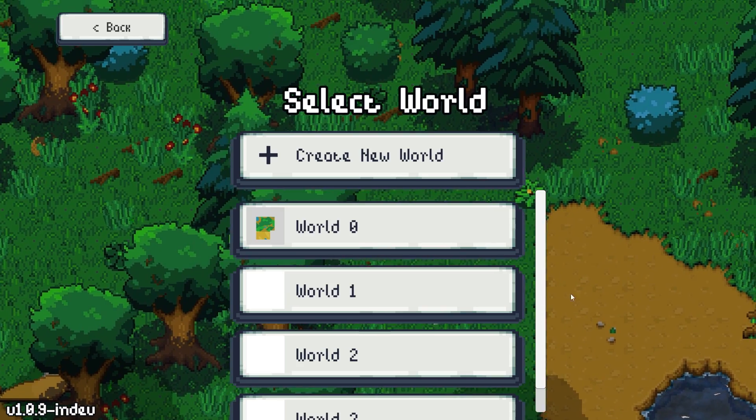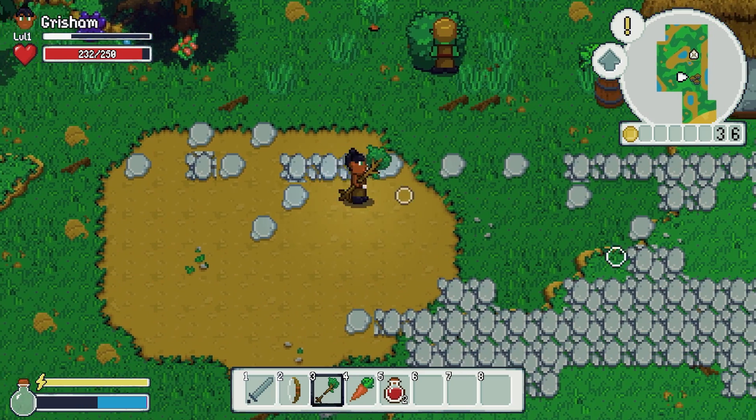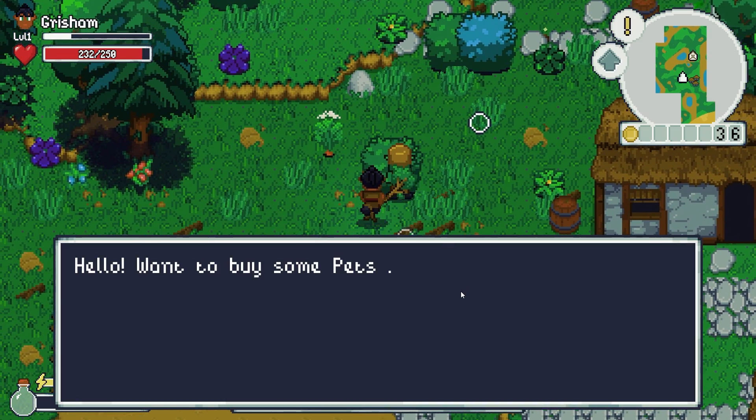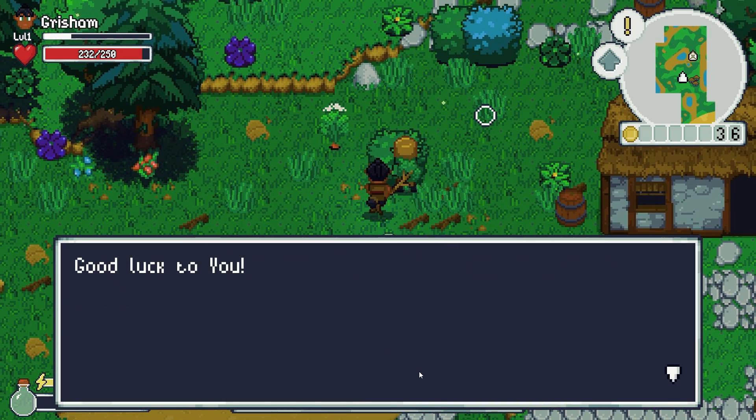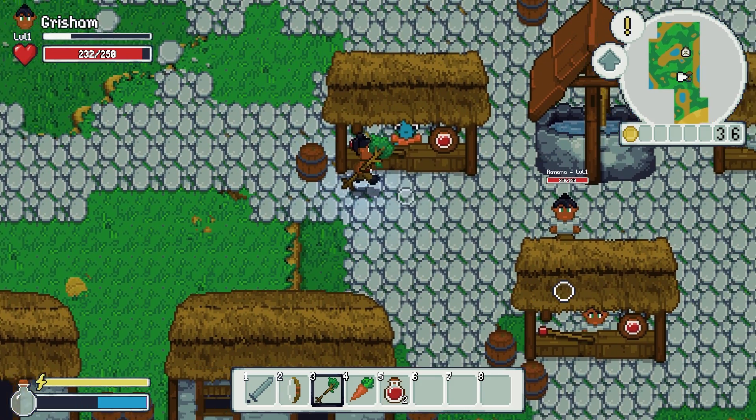But the world needed context — a flat, random world felt empty. So I built procedural villages that act as a hub for trading, meeting villagers to quest with, and eventually they'll have mayors, which will start you off on the main questline.